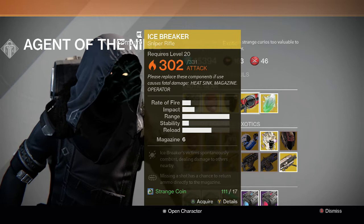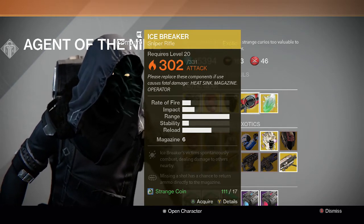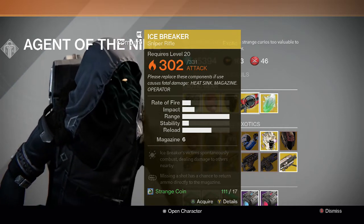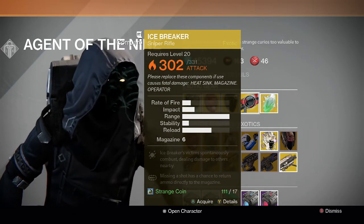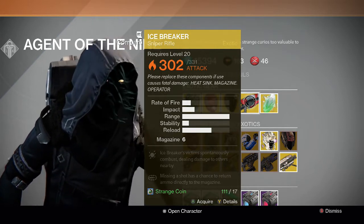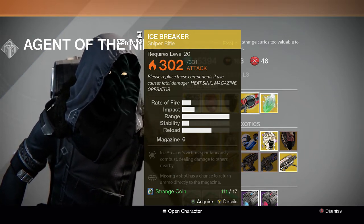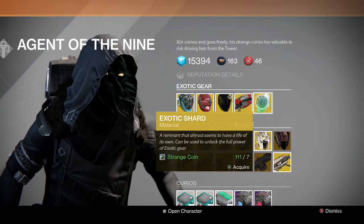I already have an Icebreaker — I got it from the Nightfall in like the first month of the game and upgraded it when Xur offered the upgrade. It's been really helpful. By selling the Icebreaker, Xur is helping people prepare for Crota's End hard mode — it's useful for taking out the boomers in the Crota encounter and sometimes the swordbearer. Black Hammer rivals this gun, but a lot of people may not have it since it drops from beating Crota, so Icebreaker is now easier to obtain.